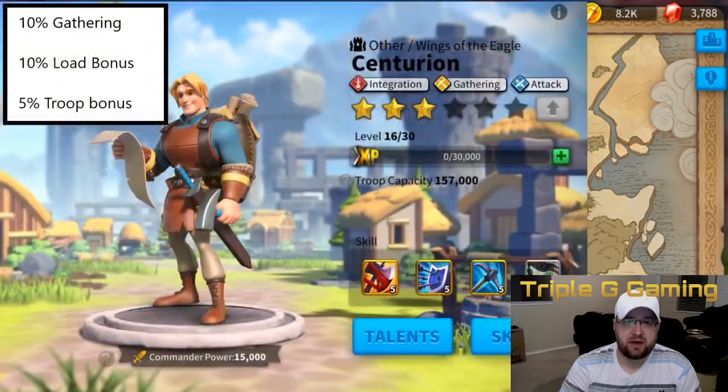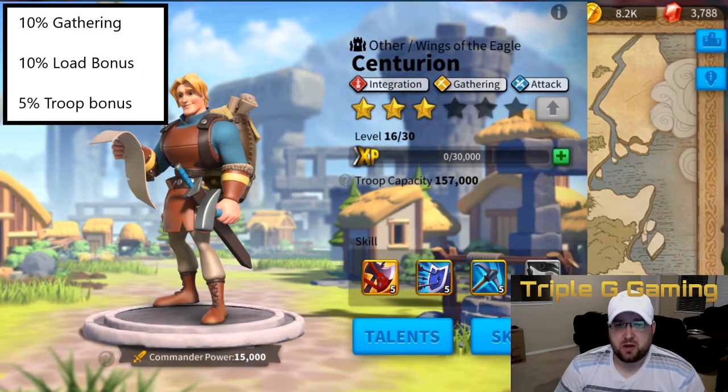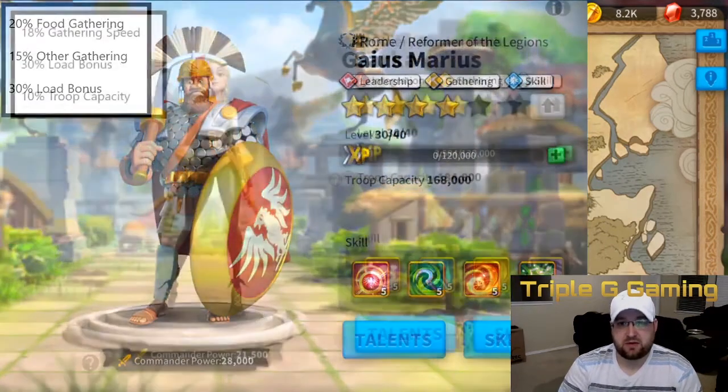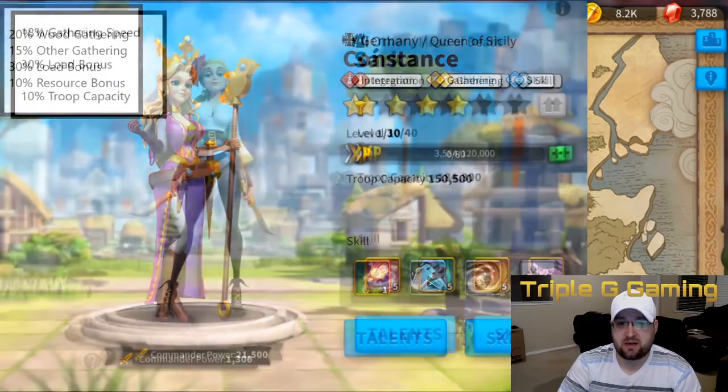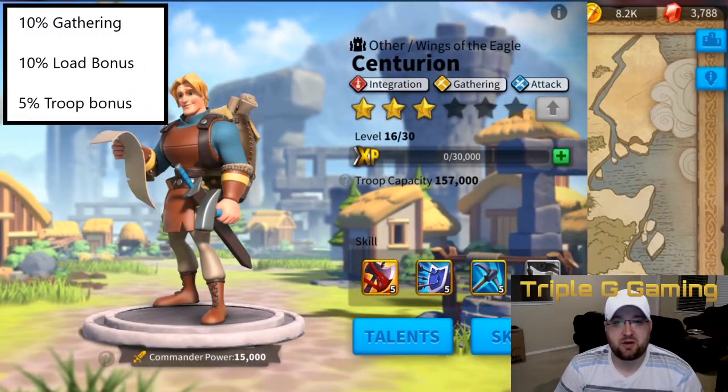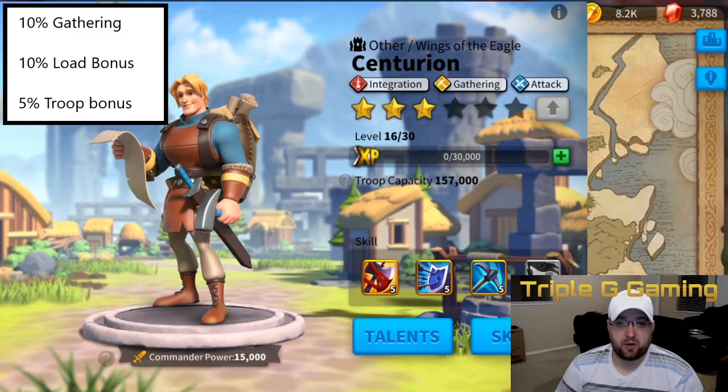The final one is the lowest tier — one I don't really get into because over the years I've noticed I don't get a whole bunch of his sculptures. Every once in a while when you're unlocking silver keys you'll get some of his stuff, but the percentages are kind of low. Going back to Centurion, he has 10% gathering, 10% load bonus, and 5% troop bonus. In my opinion the best one to get is Constance because her sculptures are easy to get.